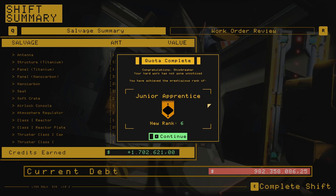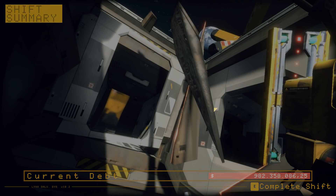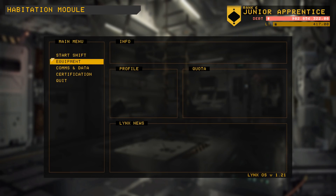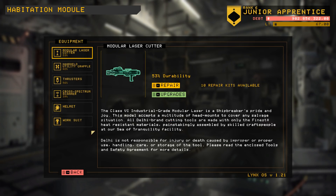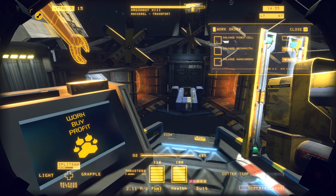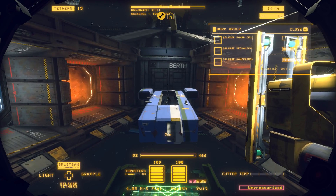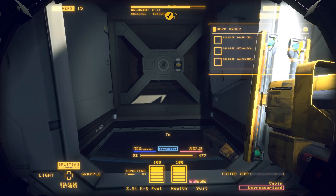Back to the game for a bit — I have my quota complete because I added that thruster in. I have now acquired the rank of Junior Apprentice, which allows some further upgrades and classifies me for Ship Class 4. I don't want to do Ship Class 4 just yet since I'm not done with this one, but I can spend some LT on additional equipment. The cutter upgrade gives more range, and the cooldown upgrade is good to have — the faster that cutter cools down, the more comfortable it will be. Let's continue salvage.